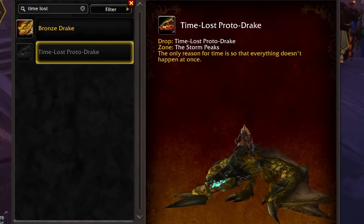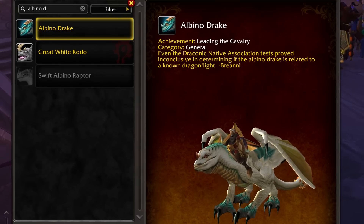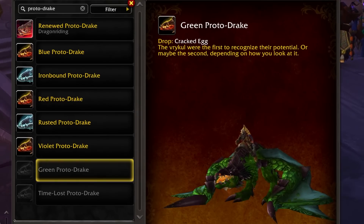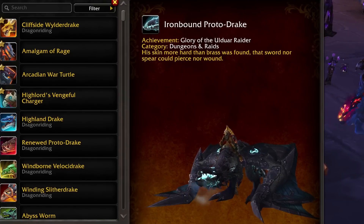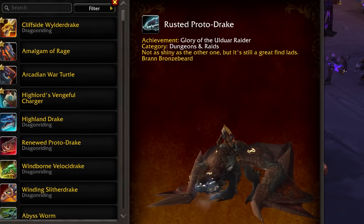All you have to do is find the Time Lost Protodrake and kill it, but there are a lot of people probably doing the same thing, or trying to sell a chance at it. The Violet Protodrake requires completing 'What A Long, Strange Trip It's Been,' meaning every holiday in World of Warcraft across one year. The Albino Drake is easy — just possess 50 or more mounts. The Green Protodrake requires Revered with the Oracles in Sholazar Basin; you buy a Mysterious Egg, wait for it to become a Cracked Egg, open it up, and you get this mount. The Ironbound Protodrake and Rusted Protodrake are glory mounts from completing all achievements in Ulduar during Wrath of the Lich King — you get both mounts.